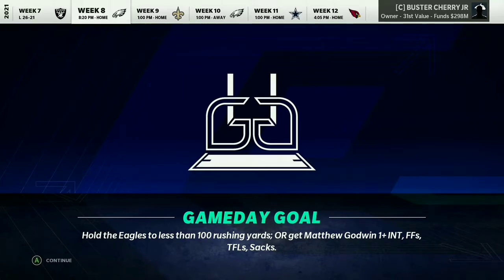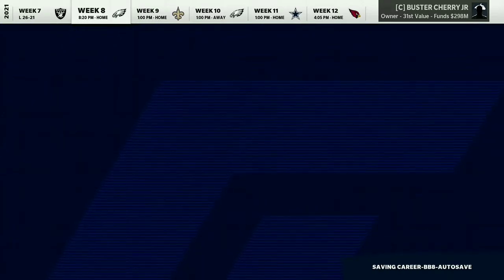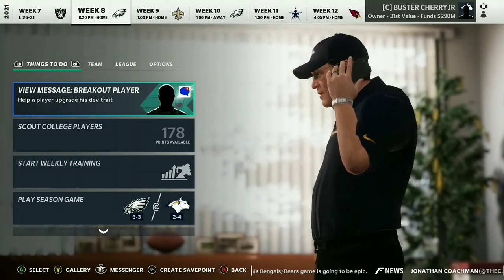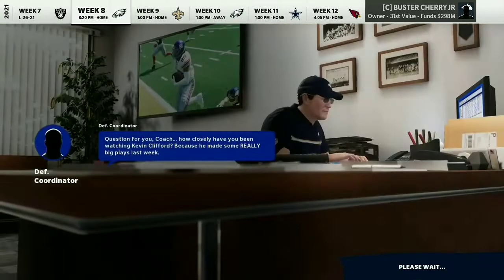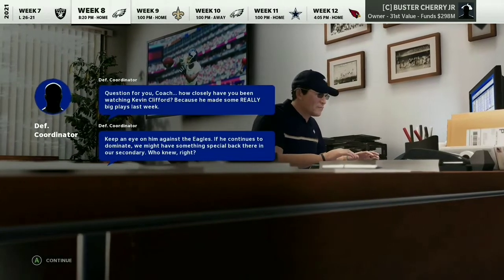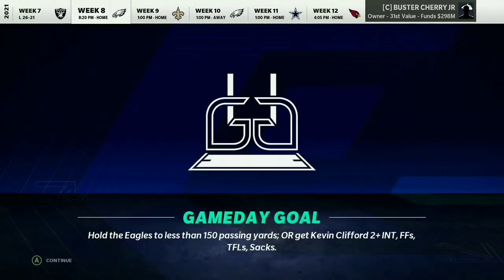We should be able to get Godwin to star dev today, which is exciting. Him and Tony Bynes have really been getting pressure. Glenn Parker is god awful, no pun intended. The other breakout challenge is Kevin Clifford, my user. To get a dev for him — which would be superstar since he's not an X-Factor — he needs to limit the Eagles to less than 150 passing yards or get two INTs, forced fumbles, tackles for loss, or sacks. That's going to be really hard.